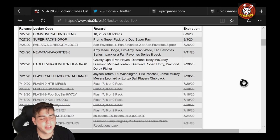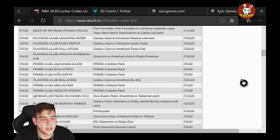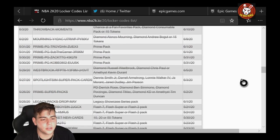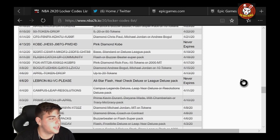We also have fan-favorites-three, career-highlights-july-drop, players-club-second-chance, and then checking if there are any more down here... looks like that's it. Oh, we also got lebron-mj-vc-please.